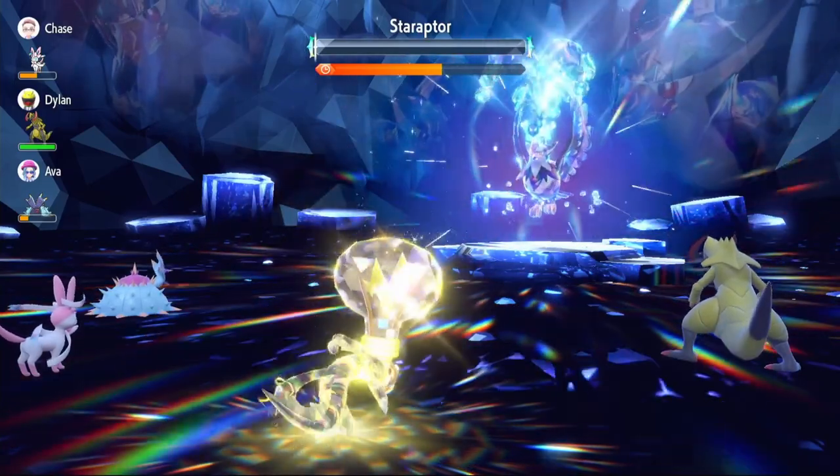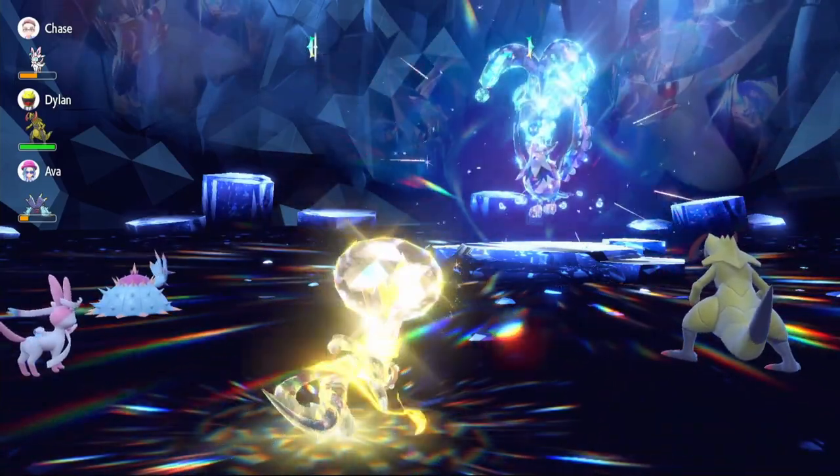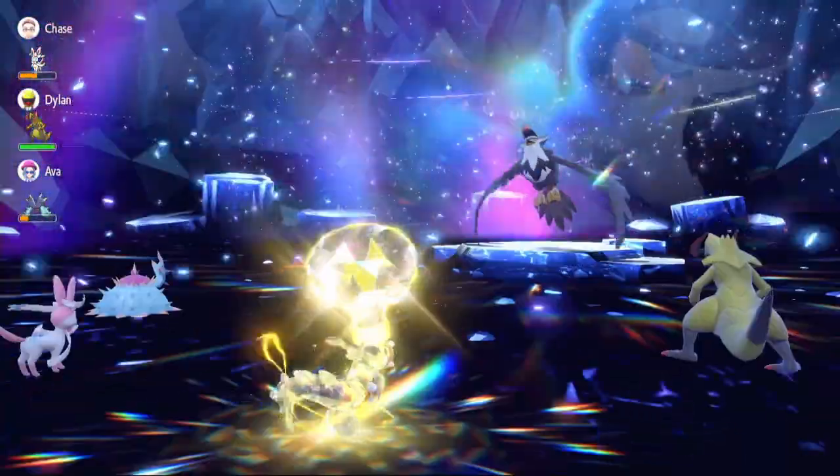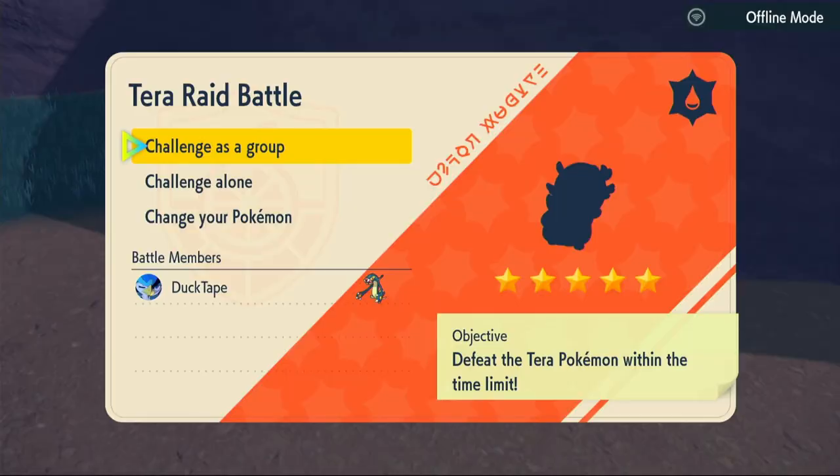It does get the kill. It reduced its own special defense with Close Combat which helped. Staraptor goes down very easily — we didn't even come close to going down. Now let's move on to the third raid.